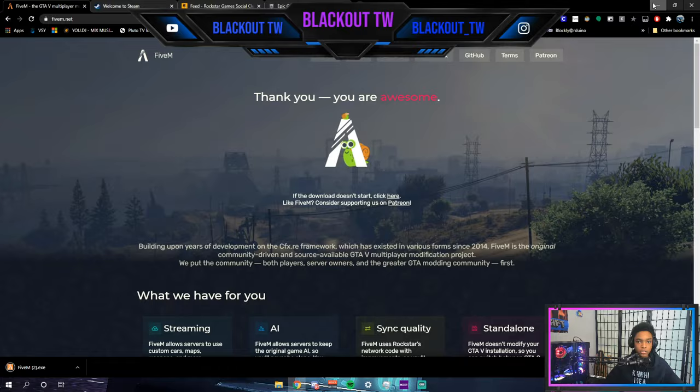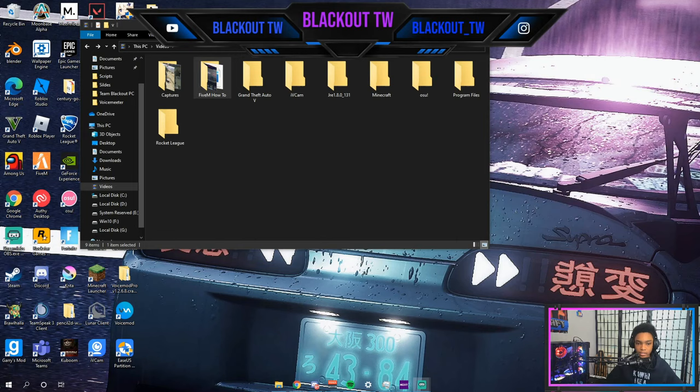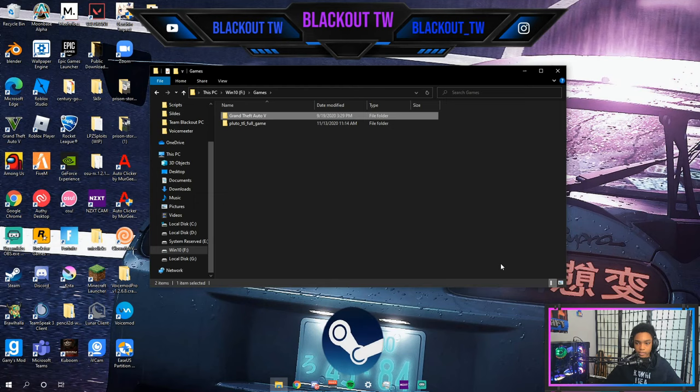When you open this, you're gonna get a pop-up box asking where you have your GTA installation. For your Steam installation, you're gonna head over to one of your discs — look for the disc with the Windows symbol on it. My GTA is saved on another disc, so look for Games, then select the GTA 5 folder, and click Select Folder. I already have it installed.